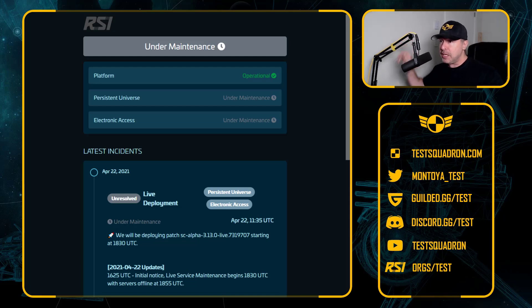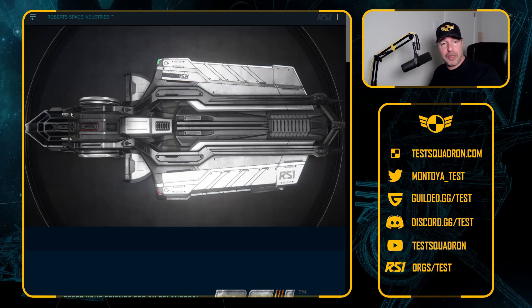Star Citizen patch 3.13 might be coming out as soon as I'm done this video. The status page shows Persistent Universe currently under maintenance, which means they may be pushing it through. I hope they squashed all those bugs because there were some problems last night. But to celebrate 3.13, there is a very, very cool referral reward in there.